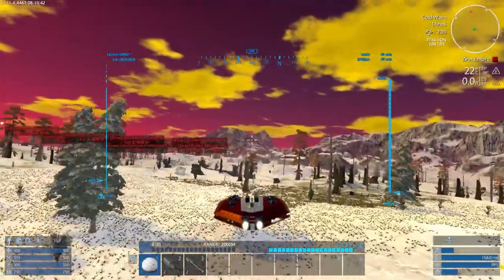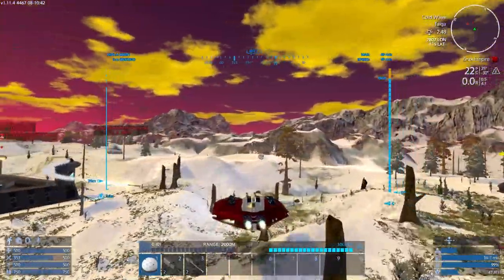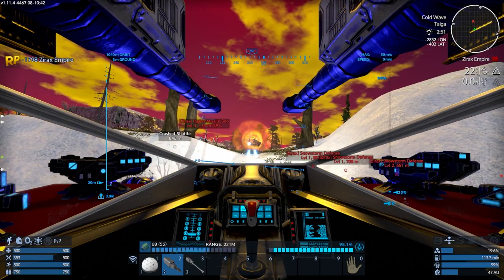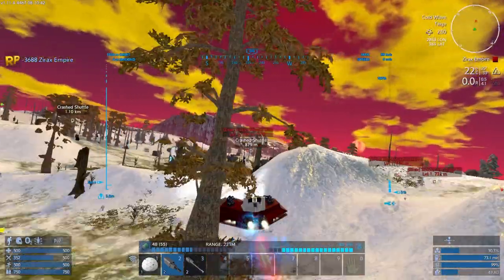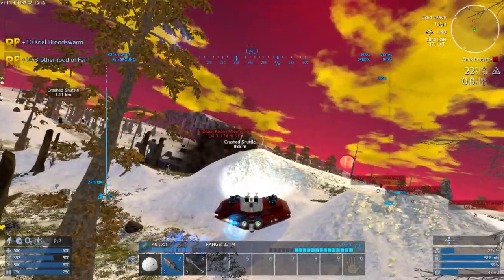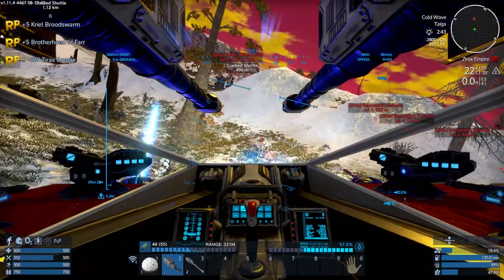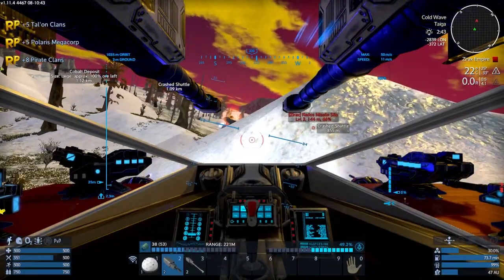Hello and welcome back to Empyrion Reforged Eden. We are taking on the Rados missile silo. I have found a little nook over here that is good to hide in — we should only have exposure to like one turret. No, I see two of them firing at me. One thing I'm a little bit concerned with is the stuff that's not a turret shooting me. I'm going to prioritize this stuff down here. There we go — that's more like it.